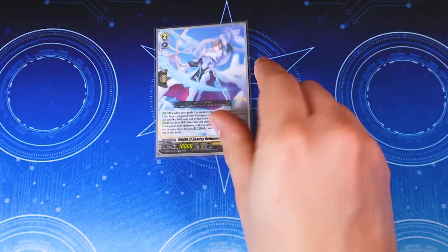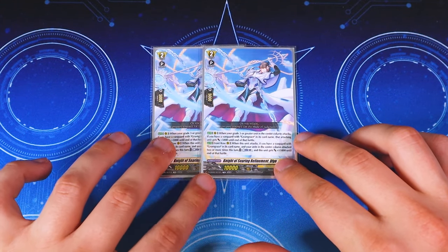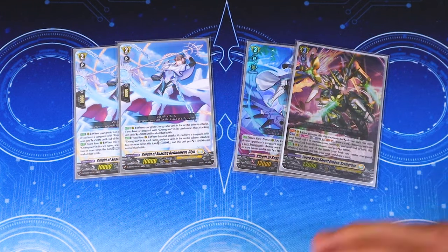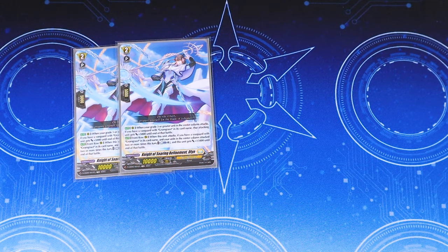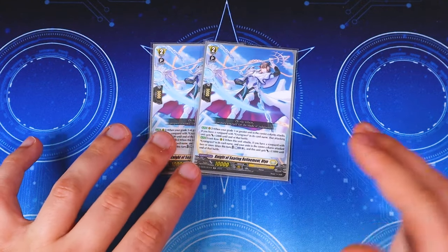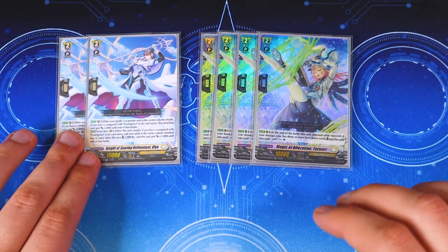We're also running two copies of Diffin, a new card from the Stand-Up deck set. When your grade three or greater unit in the center column attacks, if your vanguard is Gram Grace, that unit gets 5k — applying to both units in the center. Whenever any of them attack while in the center, they get 5k. The second skill: when this attacks, if your center column attacked twice, you Counter Blast one and this gets 15k, becoming a big beat stick.